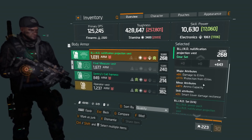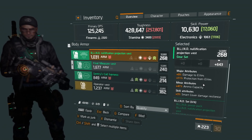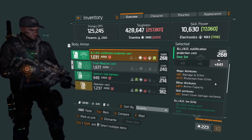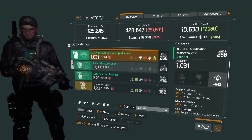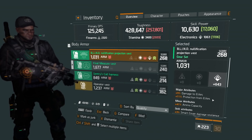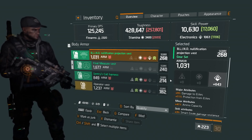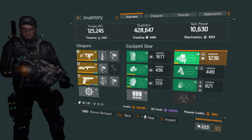The chest piece I have is a Blind, 1031 armor with 643 electronics, 9% damage to elites, 11% protection from elites, 47% ammo capacity, and 3% smart cover damage resilience. This doesn't look that bad — I can kind of work with it. It's got two gear slots. Might reroll electronics to stamina.